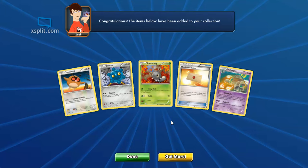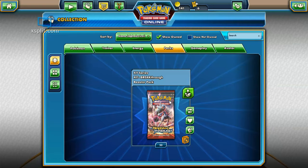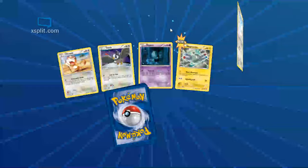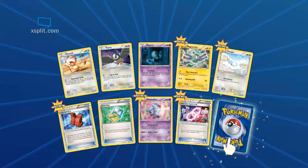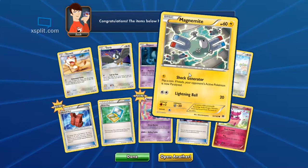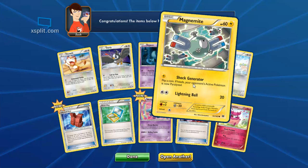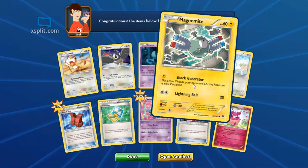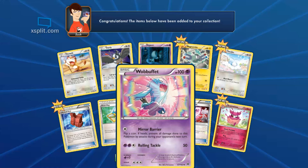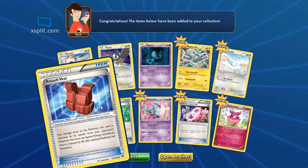Alright, what else are we gonna get here? So we've got the first ten-card pack — here it goes. We've got a couple new cards so far, good. We got a lot of new cards — let's check them out. We got new Magnemite: Shock Generator — flip a coin, if heads your active Pokemon is now paralyzed. Wait, your active Pokemon is now paralyzed? Why would I want that? There must be a reason, but if it paralyzes your own Pokemon, that's crazy.